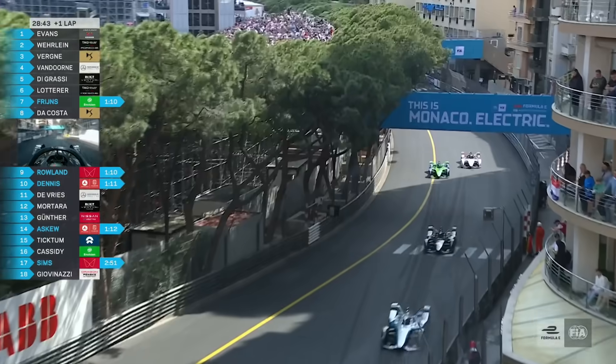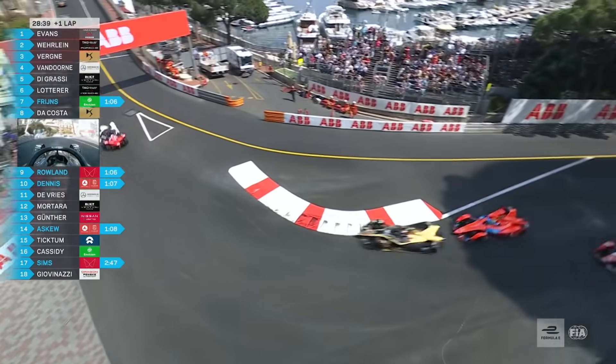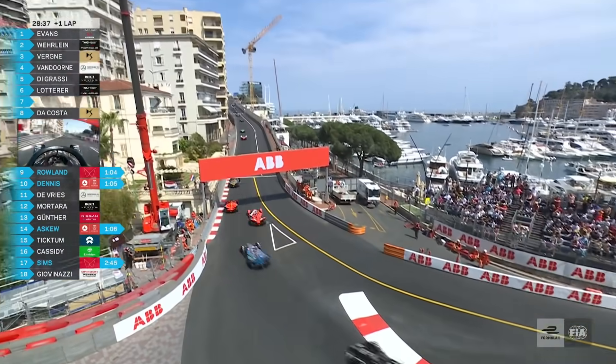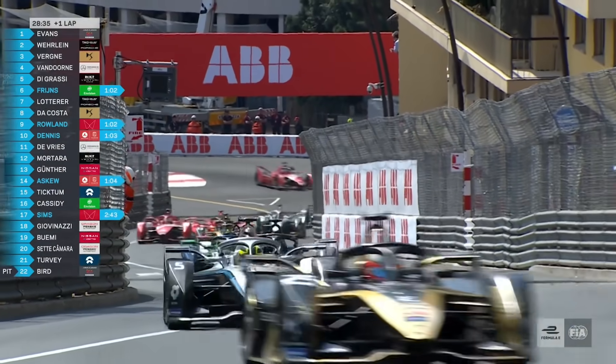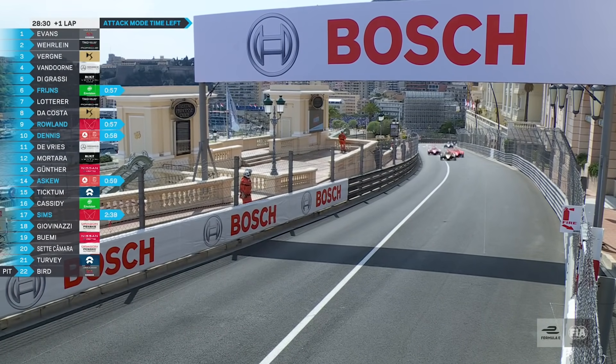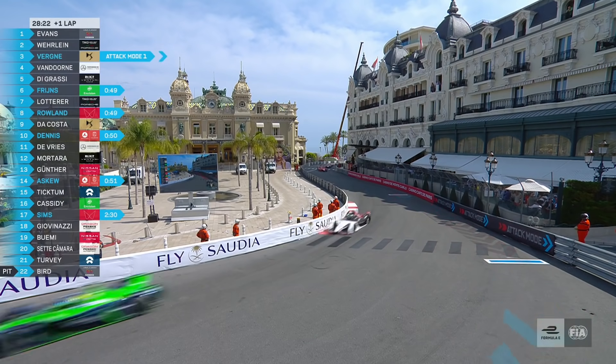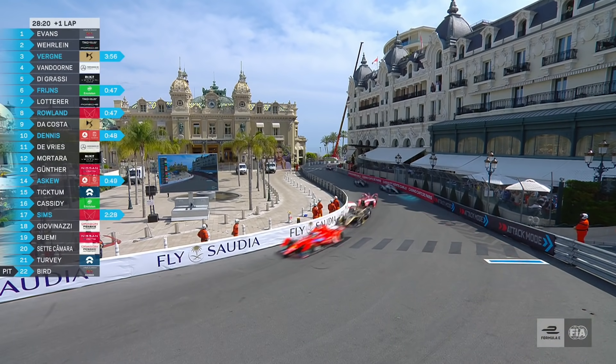There goes Freitz — Freitz gets Lotterer. And Roland goes for it, can't quite get it done on Da Costa. Now Dennis has got the run on Roland up the hill, side by side through Beau Ravage. Dennis is in attack mode, they're still side by side, and they're both going to go past Da Costa into Massonet. Into attack mode goes Jean-Erik Verne, and it is Roland who comes out in front.